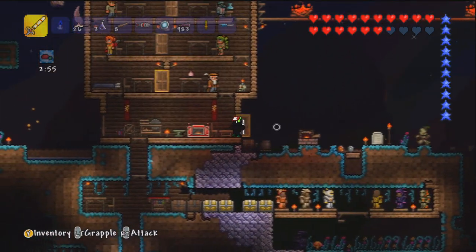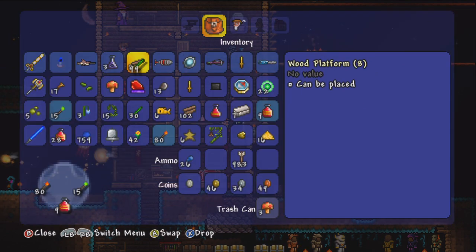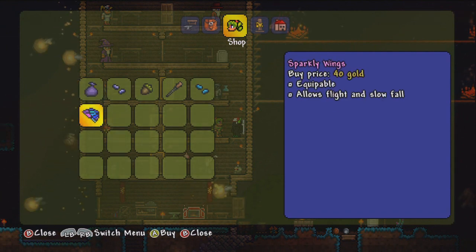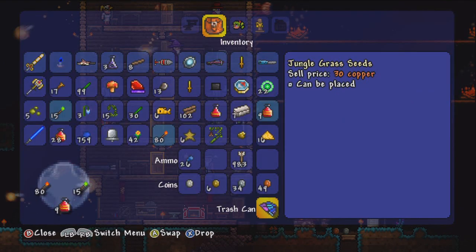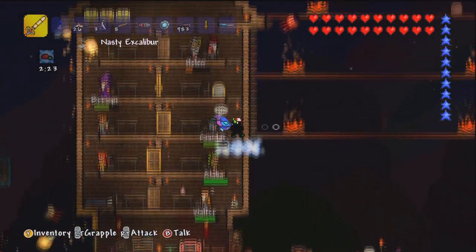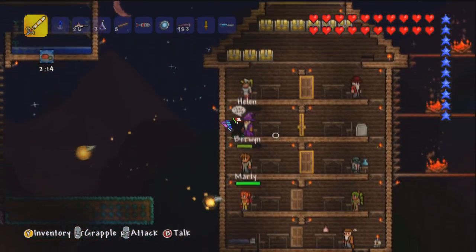Let me just check if anyone sells anything different on a blood moon. Glow sticks! Let's buy a lot of them. Sparkly wings! Our character looks really cool now - Robot Hat, green shoes, sparkly wings.